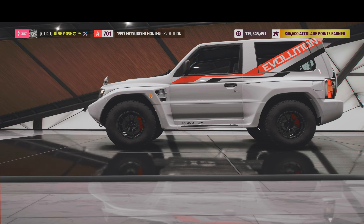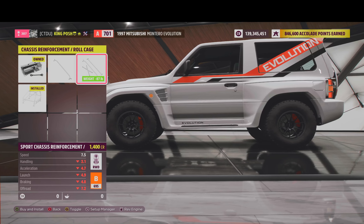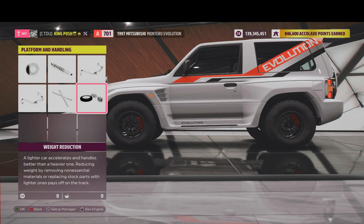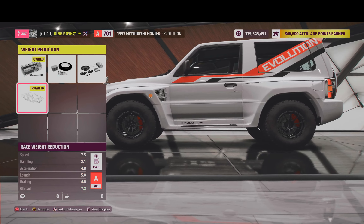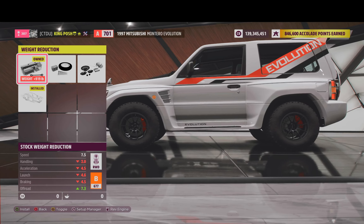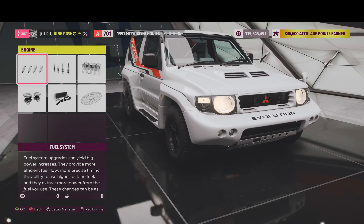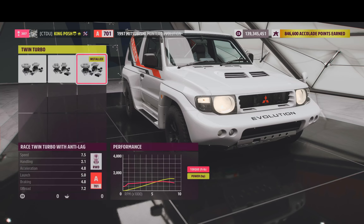It's got anti-roll bars for the front and rear. It still has the full roll cage — I looked at removing it but it drops to B-Class if I take it away. Race weight reduction is on there too. We're saving 919 pounds from somewhere in this vehicle — did they turn the whole bodywork to carbon fiber? That is a lot of weight out of this vehicle.